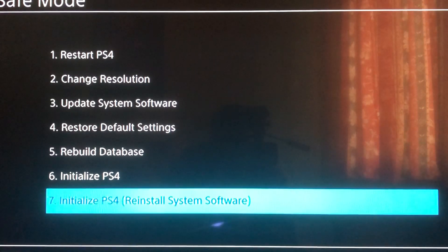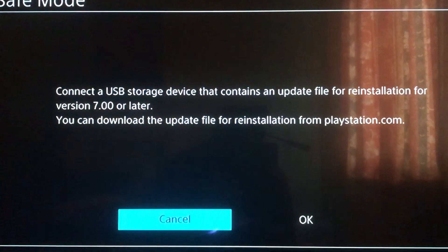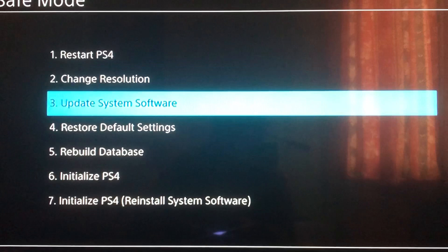Download that version onto your USB device, but don't change anything in that file — don't rename the PS4 folder or anything like that, otherwise it won't work and will just say error. You need firmware version 7.00 or later, though if you're watching this in the future you may need a newer version. That's how you can fix this problem — thanks for watching, comment down below, and goodbye.